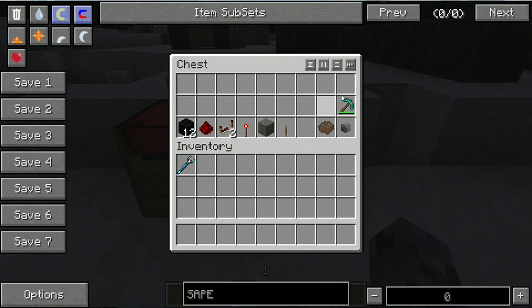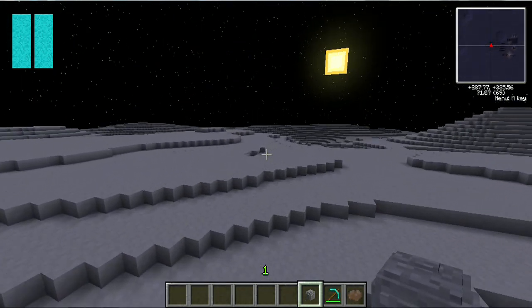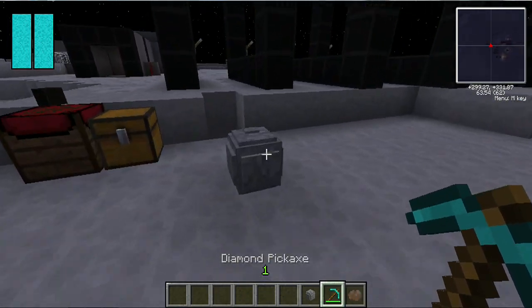The things you'll need are these items here. To get meteoric iron you need to find a meteorite — there's one right there. You need to walk all over the moon to find these.